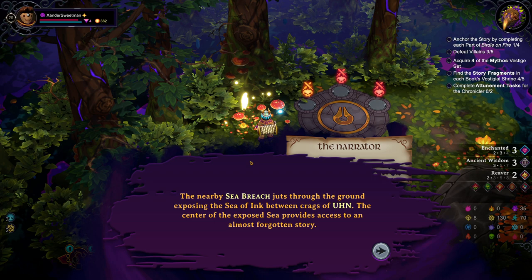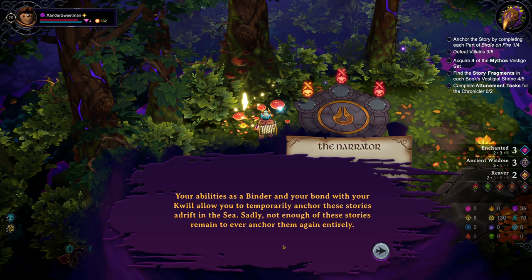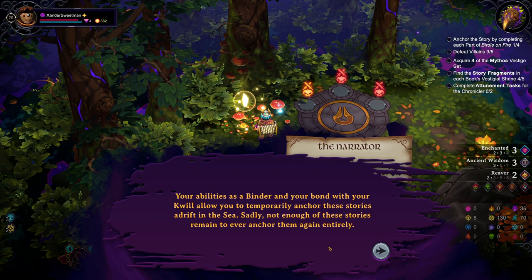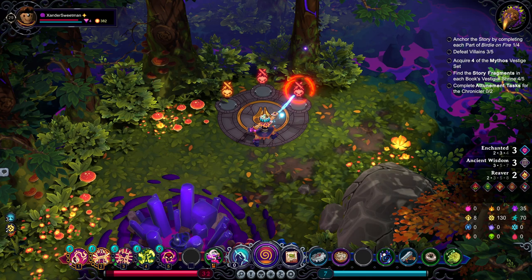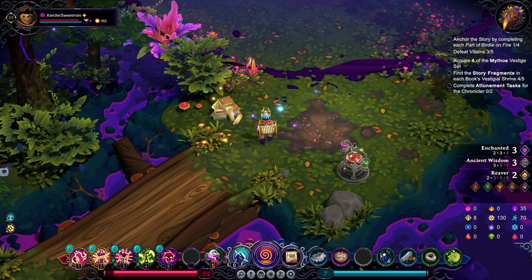The nearby sea breach juts through the ground, exposing the sea of ink between crags. The centre of the exposed sea provides access to an almost forgotten story. Your abilities as a binder and your bond with your quill allow you to temporarily anchor these stories adrift in the sea. Sadly, not enough of these stories remain to ever anchor them again entirely. A superior vault and a rare augment - I like the sound of that.